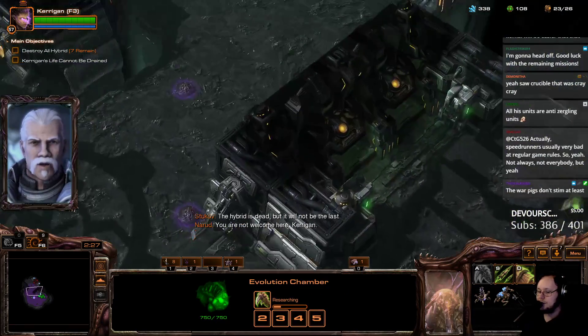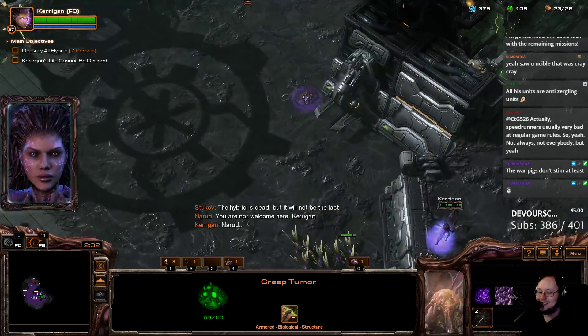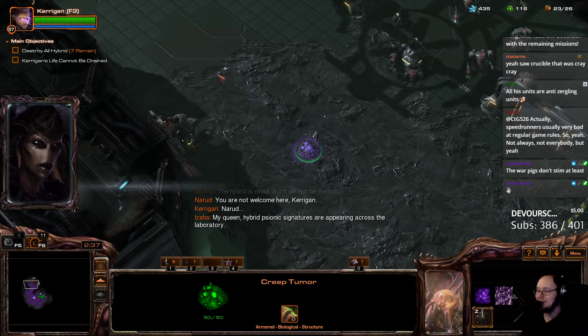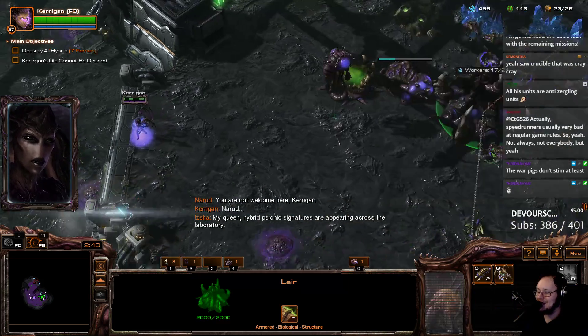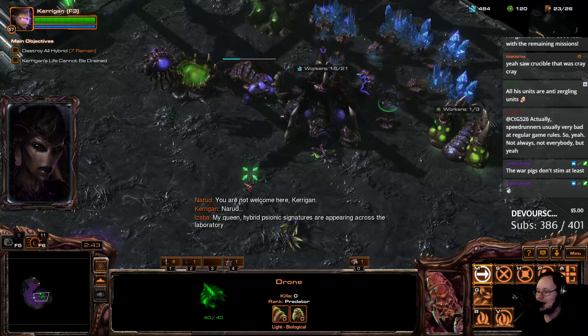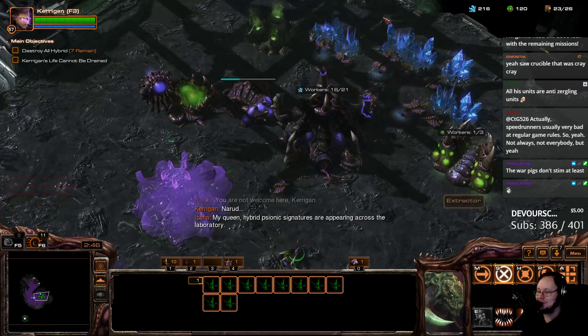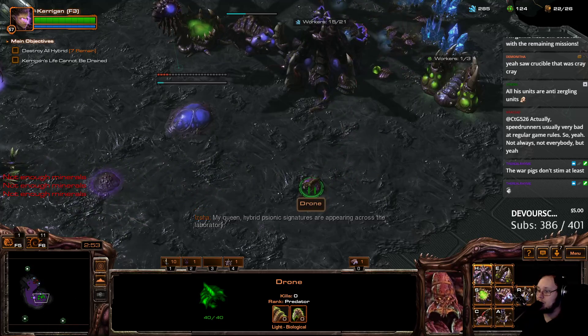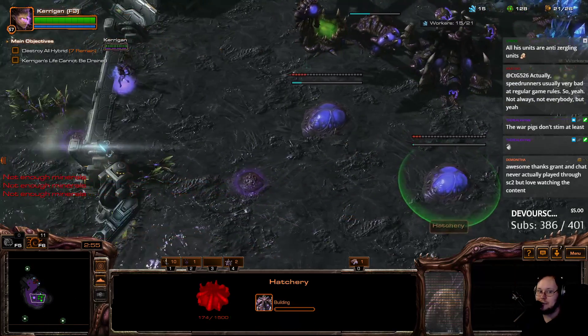There's going to be a lot of Zerglings dying in one shot. Next objective is this base, and then I'm going to actually do the objective. Warpigs don't stim — Warpigs are like the easiest thing to kill, honestly. Even Hammer Securities are harder because they have Concussive Shell and an AoE, which is remarkably devastating against Zerglings. It absolutely crushes them sometimes.